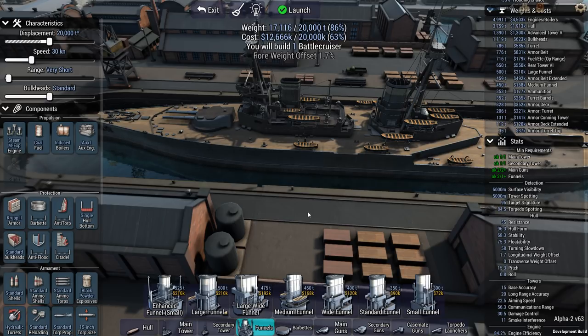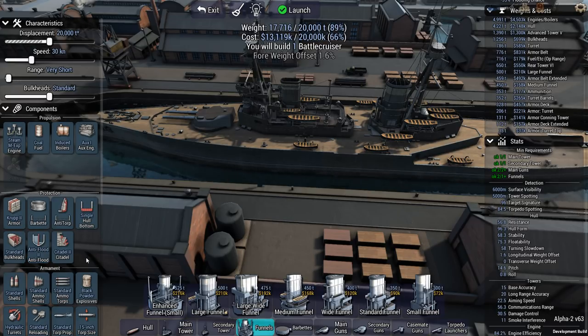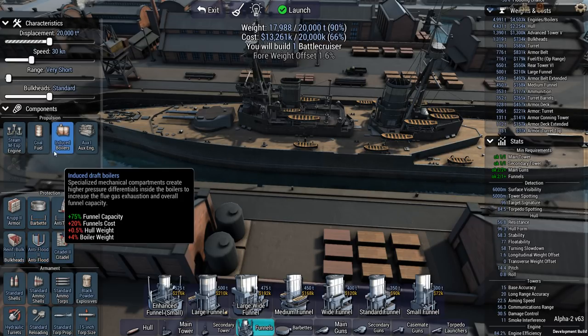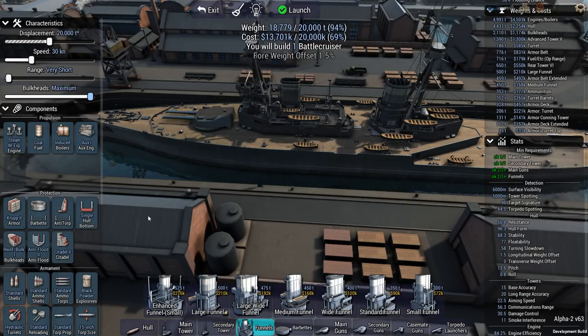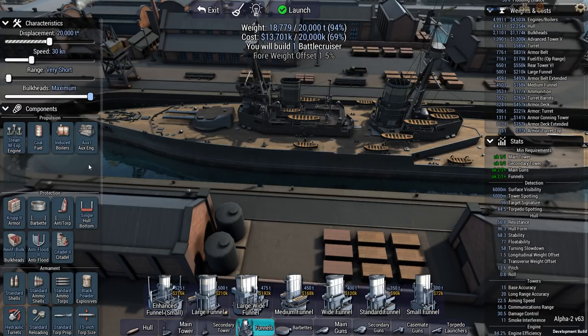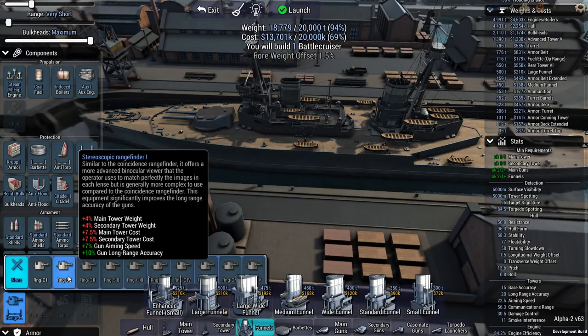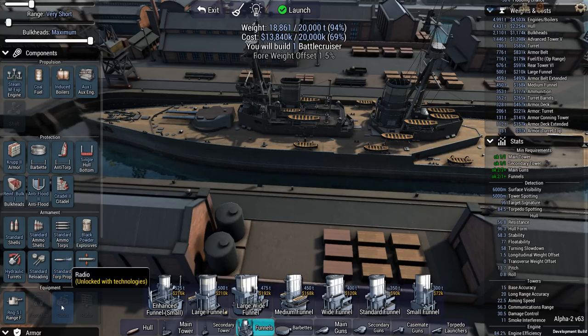Weight: 17,000 tons out of 20. Cost: 12 out of 20. I'll take anti-flood and reinforced bulkheads — let's go for maximum bulkheads. I need to try and maximize both cost efficiency and displacement. I'll also take the stereoscopic rangefinder for long range gun accuracy.